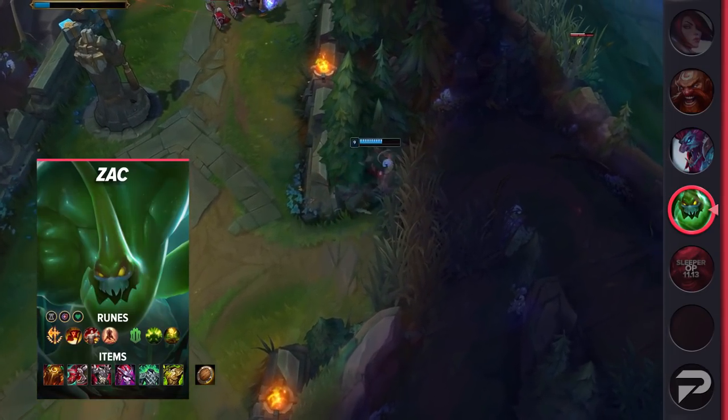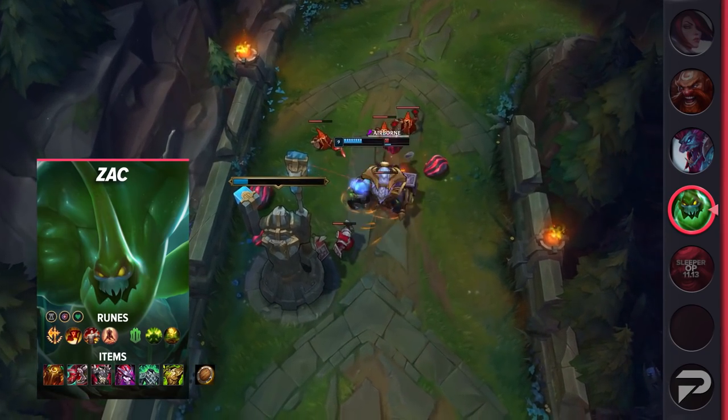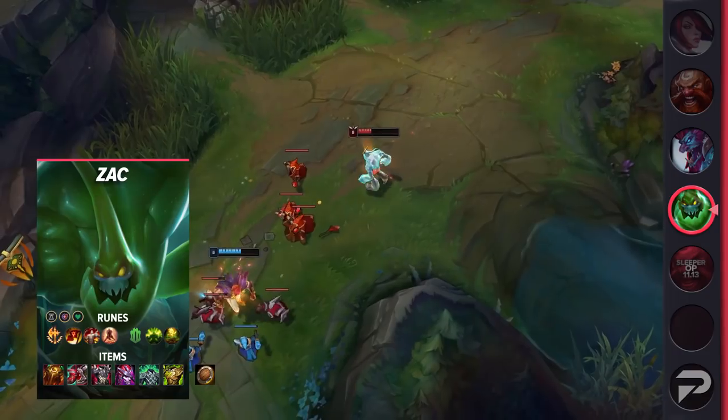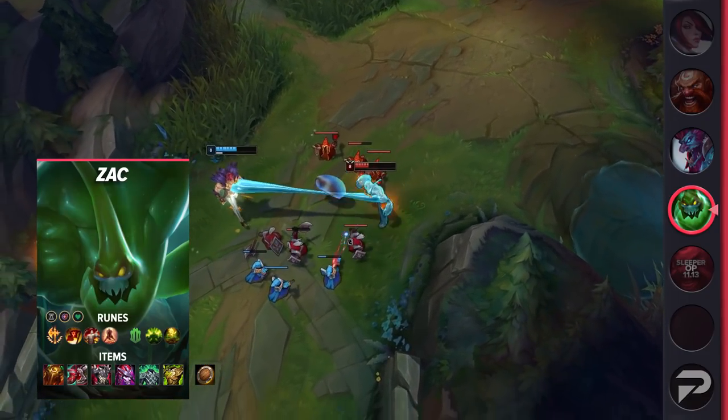Zac's core build can vary a bit. In general, you'll go Lucidity Boots, but against tougher AD opponents you may want Steel Caps. Your next item will be Thornmail, then Demonic Embrace. Rounding out your build, you'll go for Spirit Visage and Warmog's Armor. This build will make you about as durable as any other tank, but the first three items make you as much of a backline threat as Camille or Hecarim in fights.